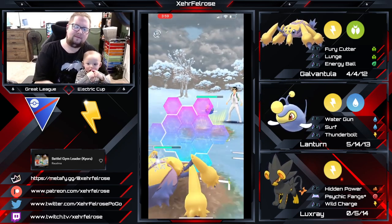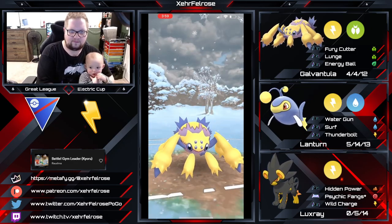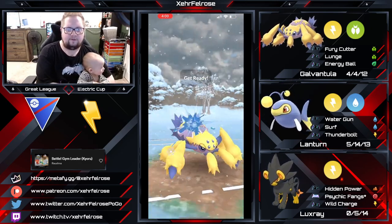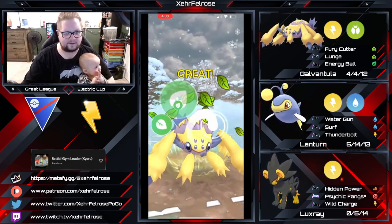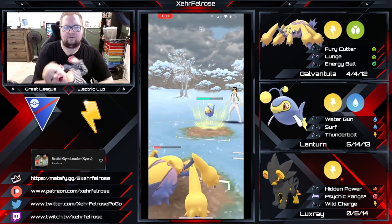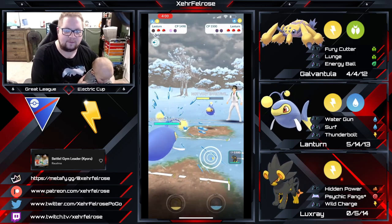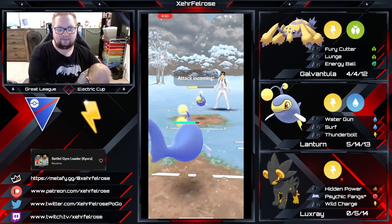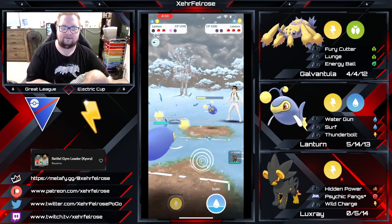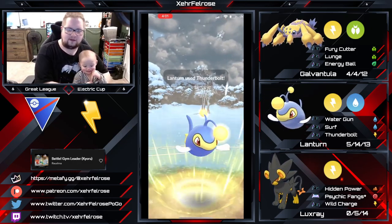We've got a Lantern on the lead. The way I play out Lantern leads is one of two ways: I'll go all the way up to an Energy Ball, or occasionally go for the Lunge first. Looks like I made a mistake and over-farmed by one. I'm going to shield because they haven't been debuffed yet. Typically I go for the Energy Ball bait — Lunge after I have enough energy for Energy Ball — that debuffs them and means I usually don't have to shield.